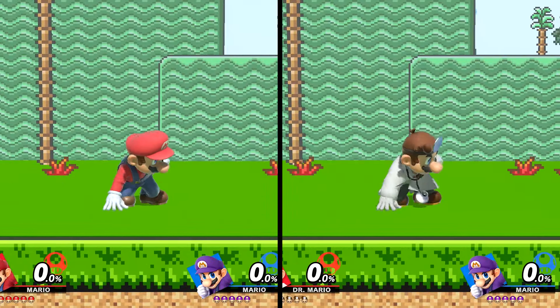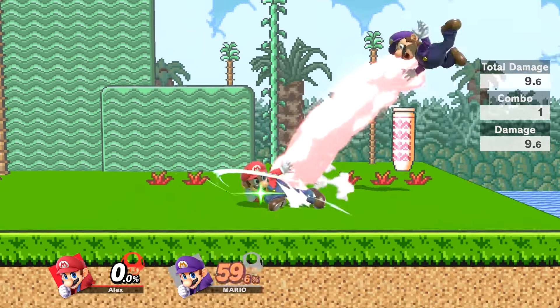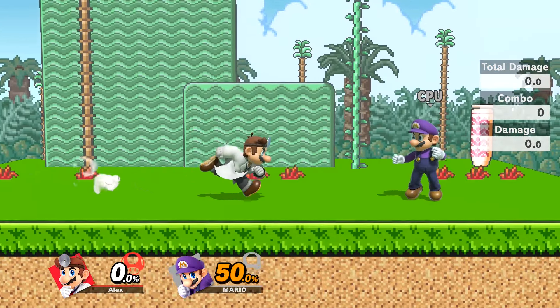Their dash attacks are very similar on the surface, but they do behave a little differently. Mario's launches the opponent backward, while Dr. Mario's launches the opponent straight upward.